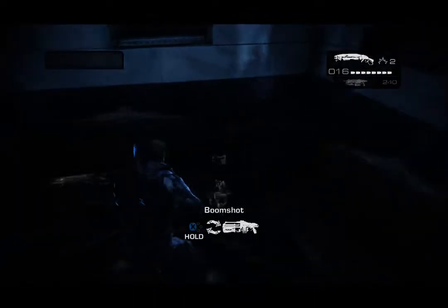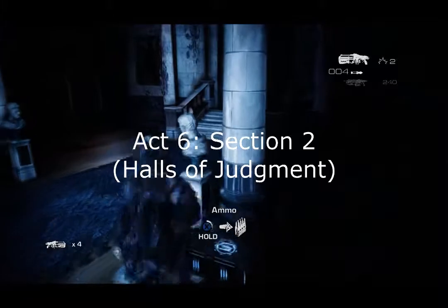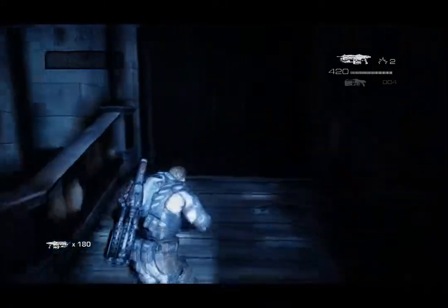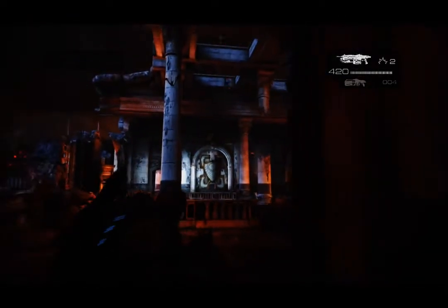Hey, what is up guys, it is Iron Byron 157 bringing you the three star insane declassified walkthrough on Halls of Judgment. This level is pretty easy to get three stars. There are a lot of enemies, so as long as you kill the enemies you should be able to get three stars. One thing I did for this level is trade out my shotgun for a boom shot, but I always want to keep that Lancer.